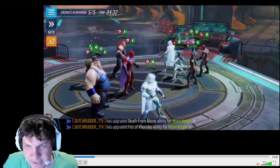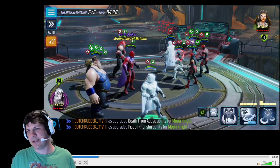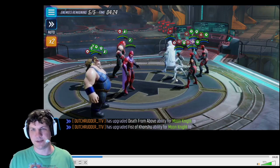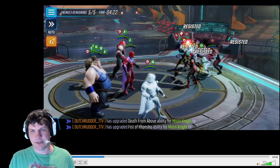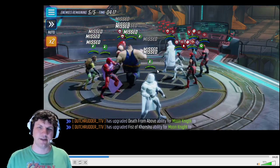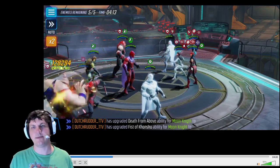The Magneto ult — sticking those blinds — is huge. Obviously you can't blind Daredevil or do anything, but the other four, it's just good to hit them all. Stopping the Moon Knight ult from landing as well as the White Tiger special is huge. That mitigates a ton of damage.